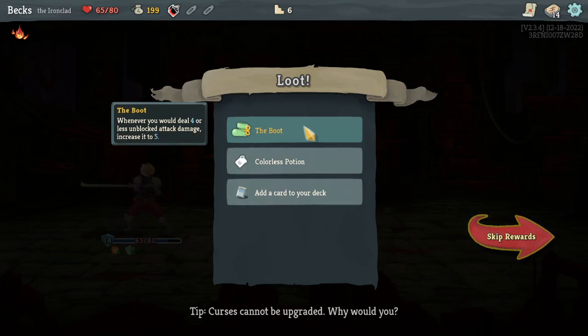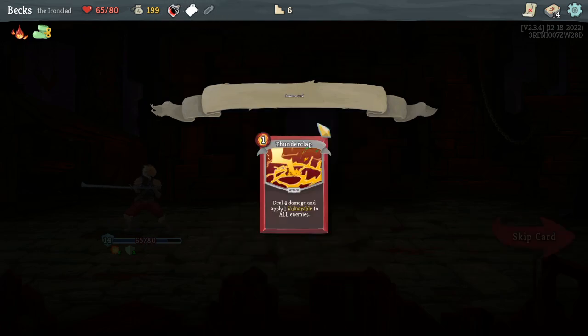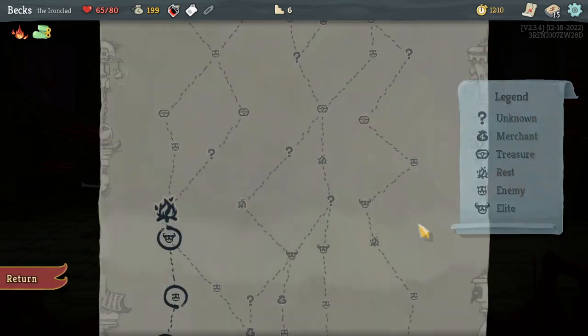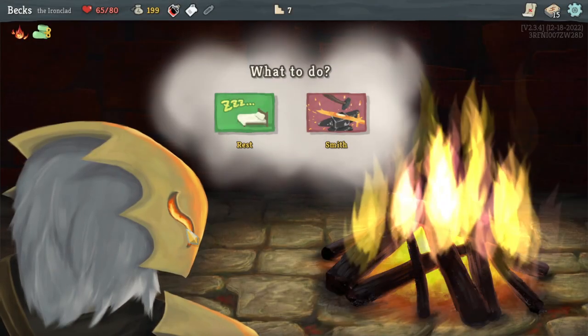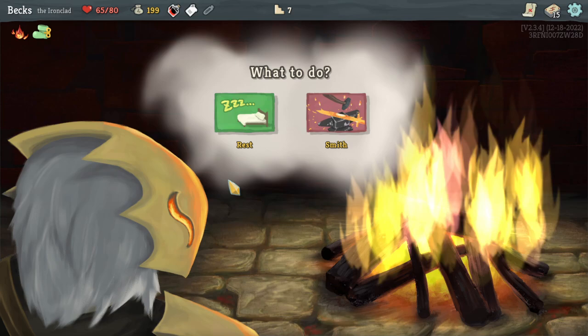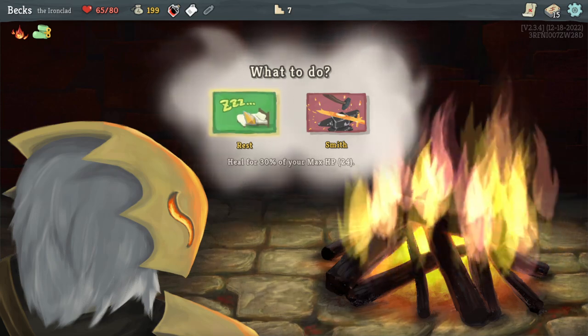Whenever you would deal four or less unblocked attack damage, increase it to five. Choose one of three random colorless cards — I don't really understand that one. Armaments: gain five block, upgrade a card in your hand for the rest of combat. Deal four damage — let's do the Armaments, that looks like fun. Do the campfire — do we need a heal? Technically, but I want one, so I'm gonna take one.